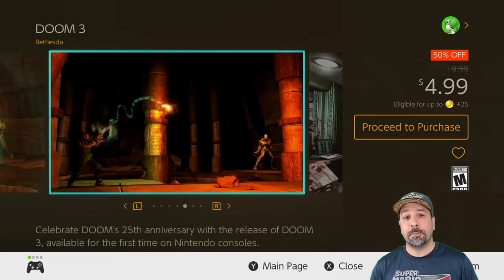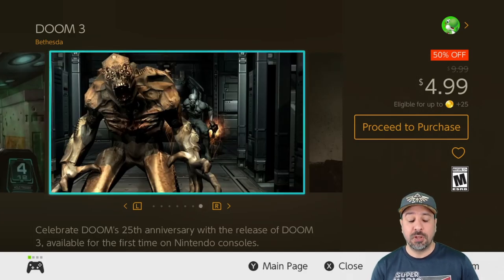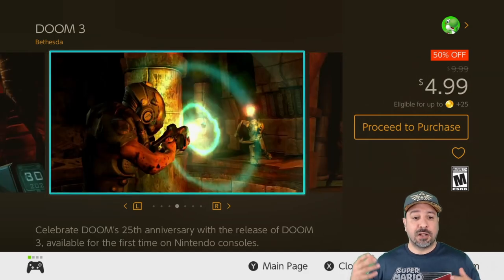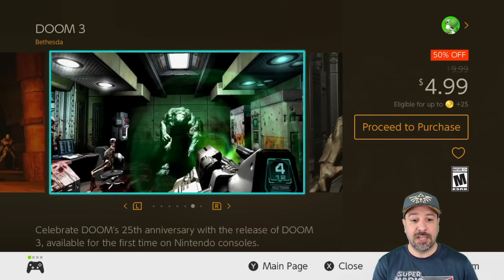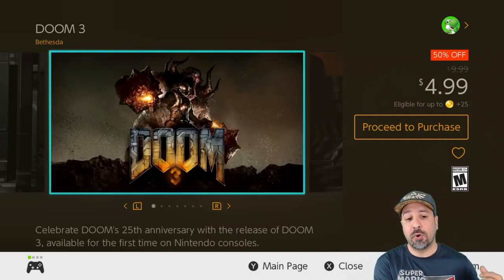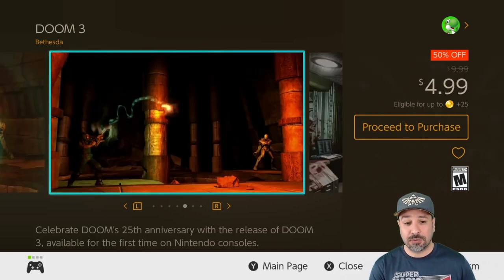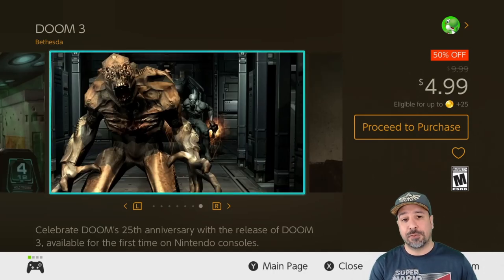For the last game we're back to the Doom franchise — this is probably the best value Doom game currently available, and that is Doom 3, 50% off for only $4.99. Out of all the Doom games this is the one that shifted from classic action to more of an action with slight survival horror type gameplay. If you want to experience where the series shifted from its classic format to what we recognize in more modern versions, Doom 3 is your answer. I'd say everyone who's into the FPS experience should definitely play it, and at only $5 this is my last top value game for this week.